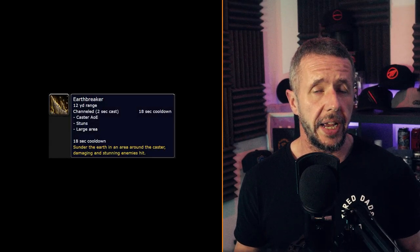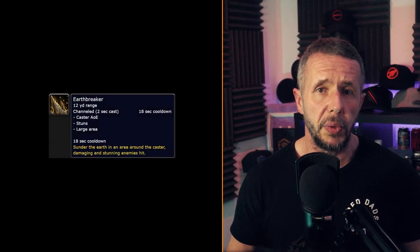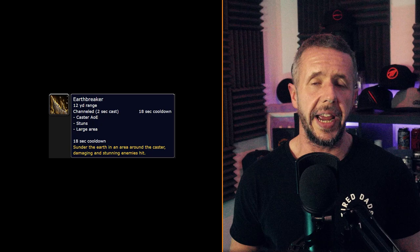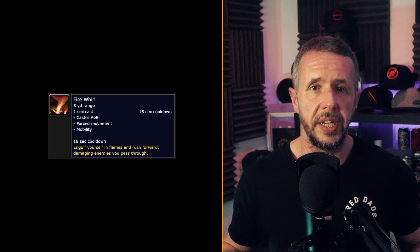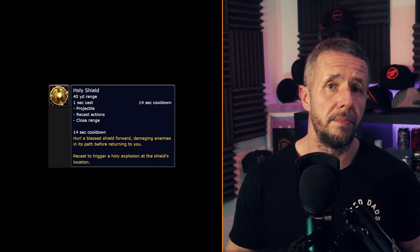The main attack abilities include: Earth Breaker — sunder the earth in an area around the caster, damaging and stunning enemies hit, a great AoE attack. Fire Whirl — engulf yourself in flames and rush forward damaging enemies you pass through, absolutely damaging. Holy Shield — hurl a Blessed Shield forward damaging enemies in its path before returning to you; recast to trigger a Holy Explosion at the shield's location, fantastic for multiple mobs.